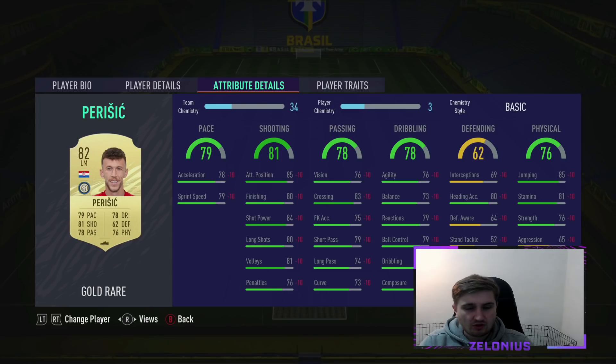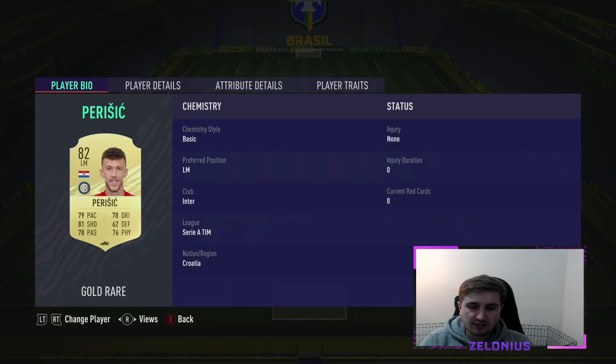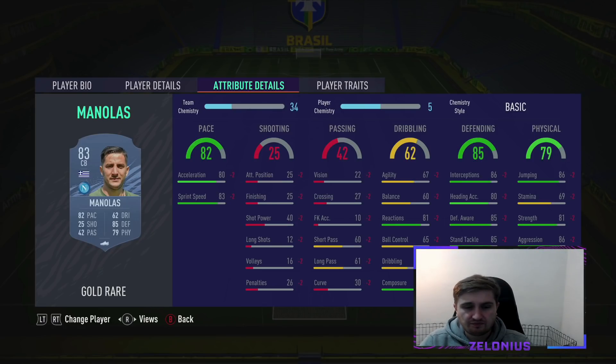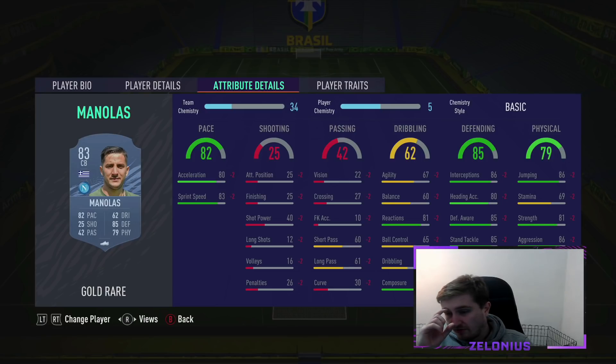Starting here, Perisic. He's so cheap — a few grand. He's 4-star, 5-star. He's not rapid, but as an option with a weak foot and a decent all-round card to begin with, he'll be very good for you. Manolas is one of the best value centre-backs in the game. He's under 20 grand. He's not the best on the ball, especially with that weak foot, but if you're just a bit careful with him, he's rapid. He's got very good defending and solid physicals — he'll be very good value at the start.